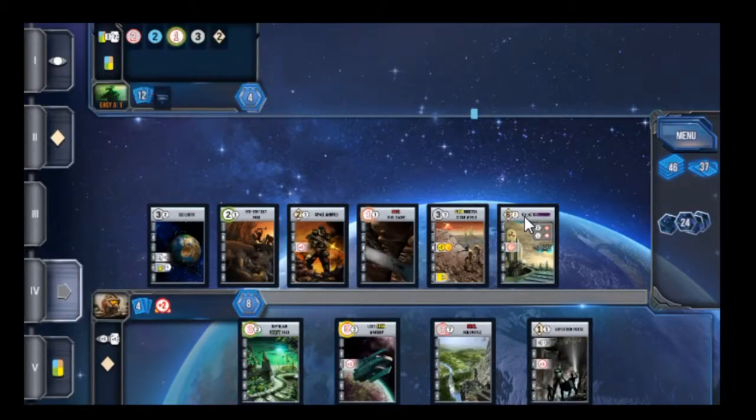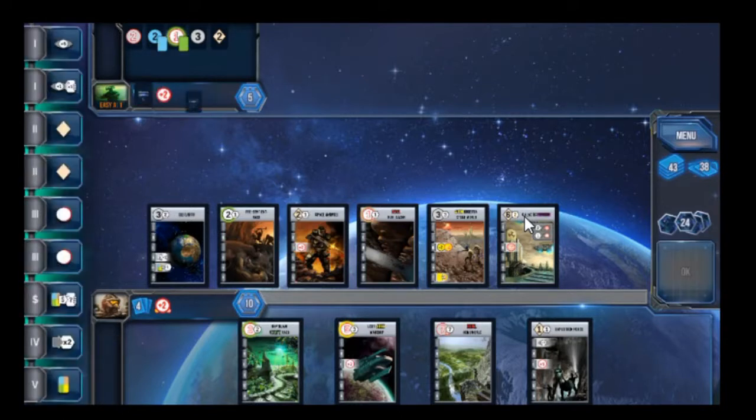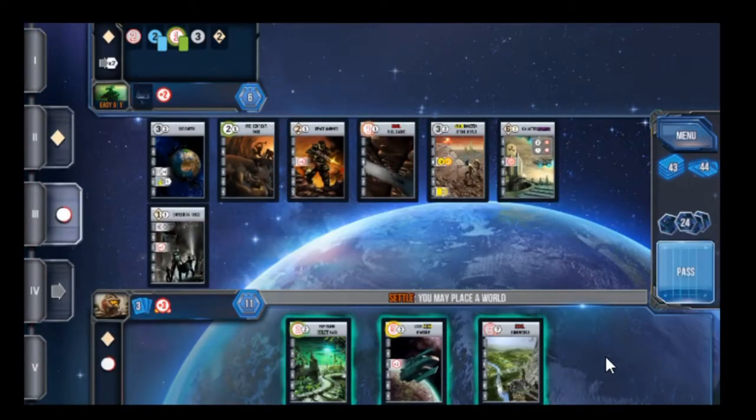They're going to trade their goods and then we're going to produce. Now I can develop this card, which will give me plus one to my military — which would allow me to settle the alien planet because my military would be at five, and it would allow me to settle the Rebel Homeworld because my military for rebels is four plus two plus one is seven. So I'm going to develop this and settle this. Develop that for free, since I triggered develop it gives me a discount of one and that's the value of the card.